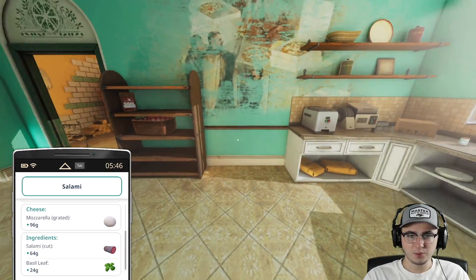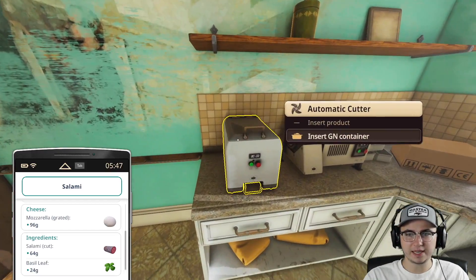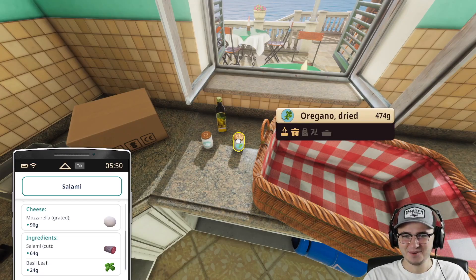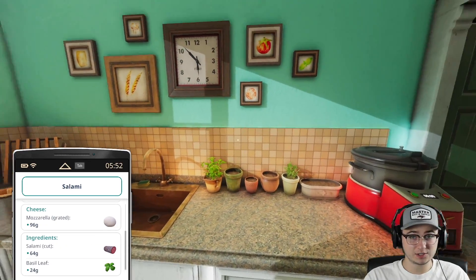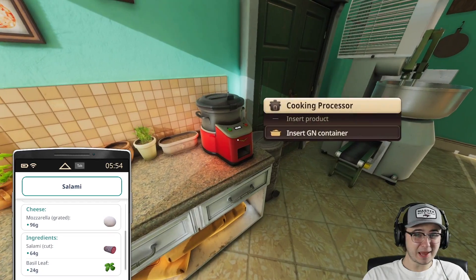Since we haven't used these things, I'll walk you through: we have our dough mixer, flour and shelving units, an automatic cutter, an electric grater, olive oil, oregano, a bread thing, a jug — because jugs are important — and a clock so we can sort of skip time. The cooking processor is where we make the sauce.